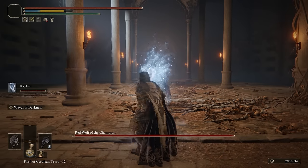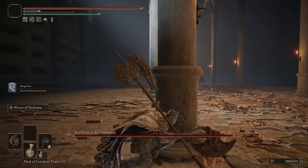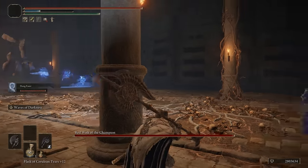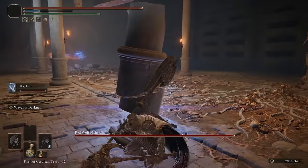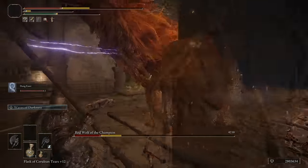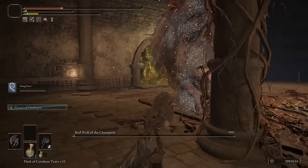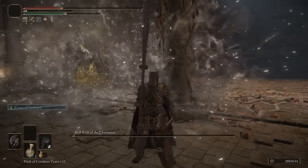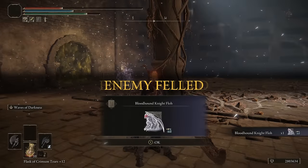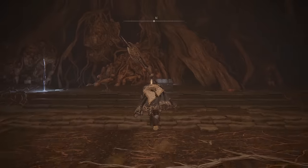This boss is just like the one in Raya Lucaria Academy — same magic swords, very fast and agile. I feel like all of these Red Wolves have low health, so as long as you're doing damage you'll kill them fairly easily. In the back of the room there's a chest — open that and you get yourself another death root.